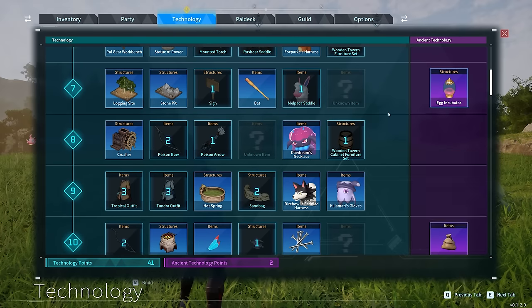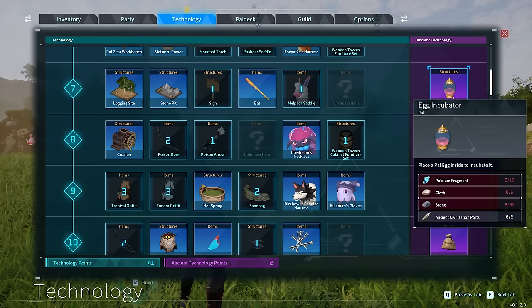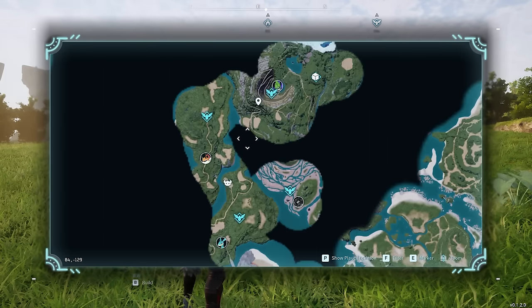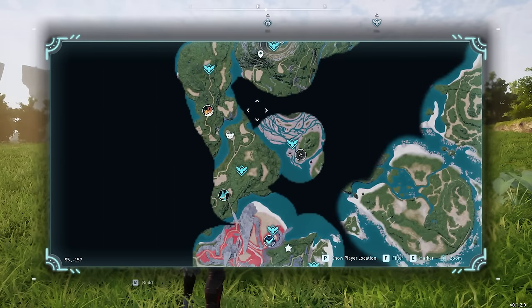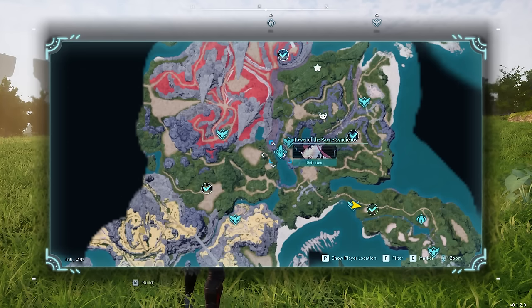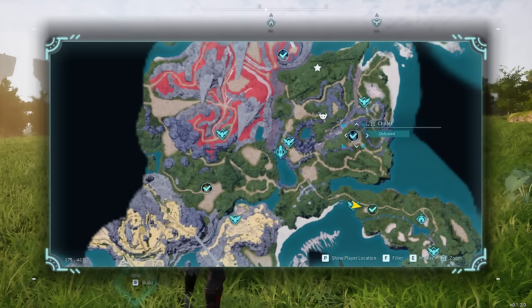If you're working down the tech tree and need more ancient technology points to unlock items on the right, those come from alphas and syndicate bosses. You can go to alpha locations on the map — like Elizabeth — and kill them for ancient technology points. Alternatively, go to tower bosses early in the game and defeat those. You can check if you've already killed a boss by hovering over it — it'll say 'defeated,' and alphas you've already got will have a check mark.